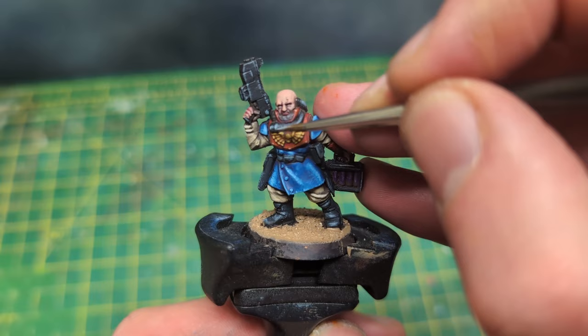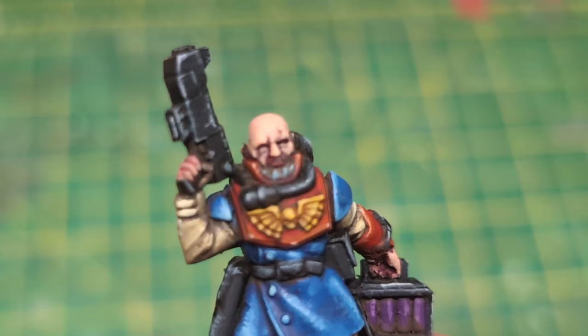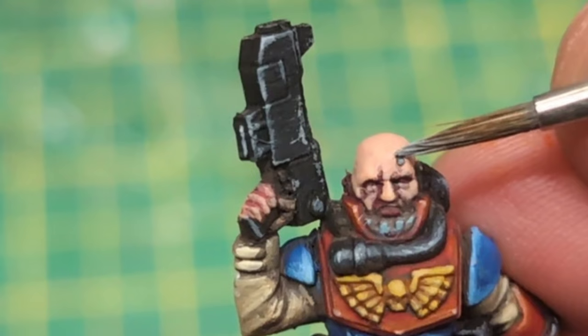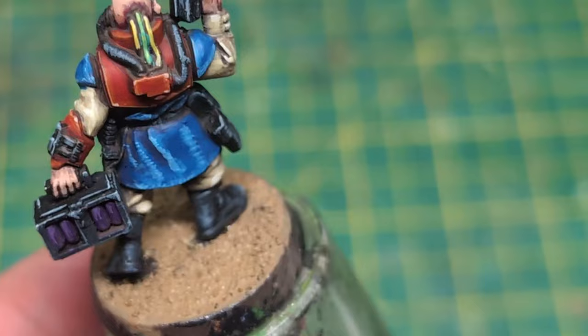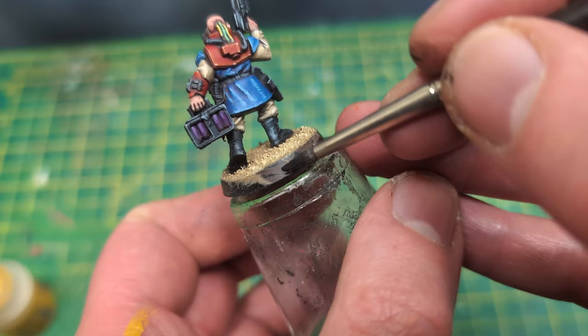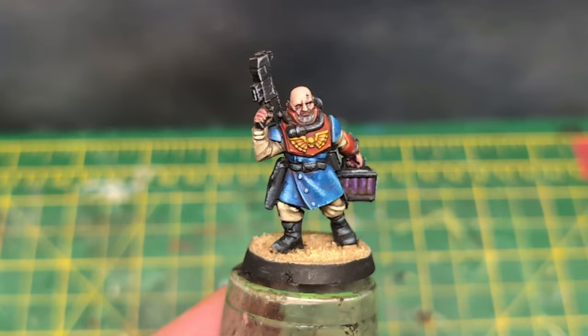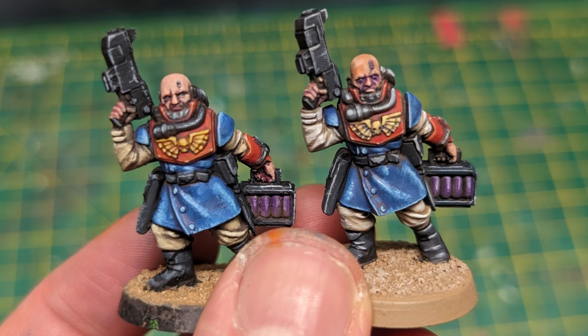I noticed Varus had two studs on his head — I'm not sure if this means he has 200 years of service, but they got painted black first and then highlighted grey afterwards. The base was highlighted with some dark sand and the rim painted black. And that, as they say, is that — another finished Varus to add to the collection.